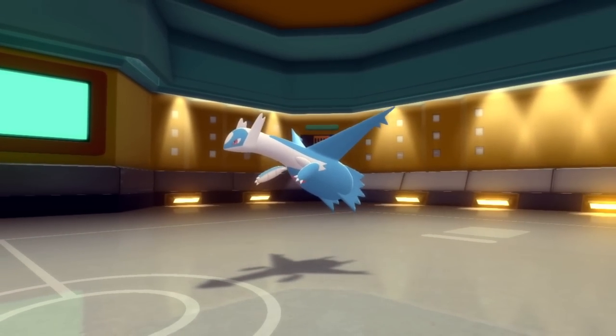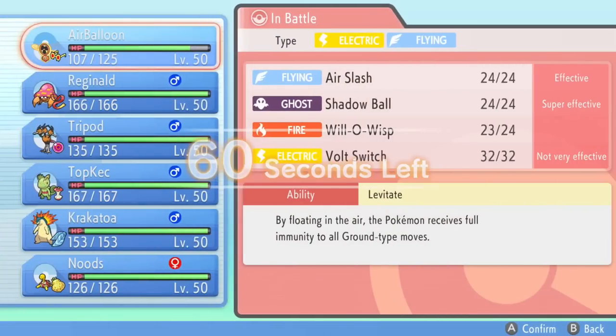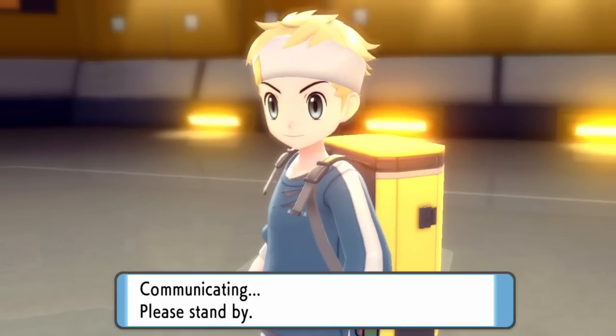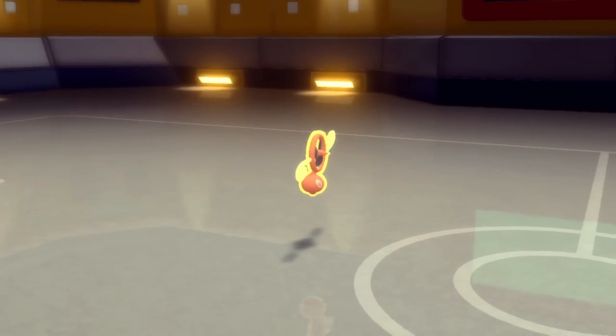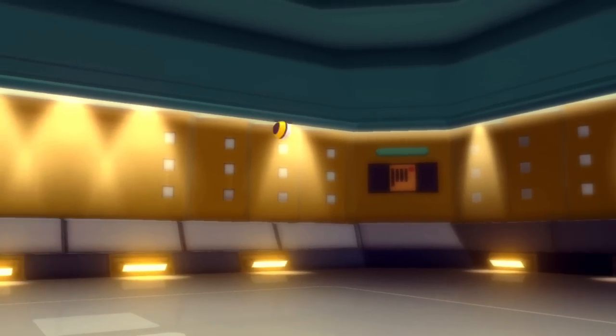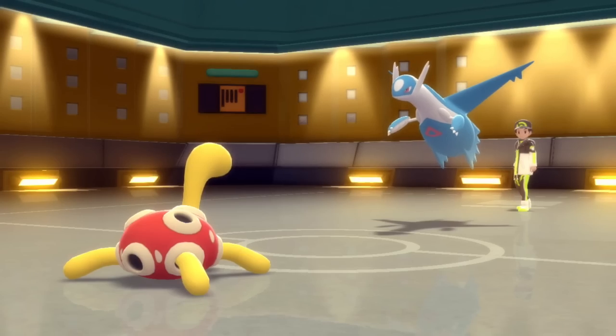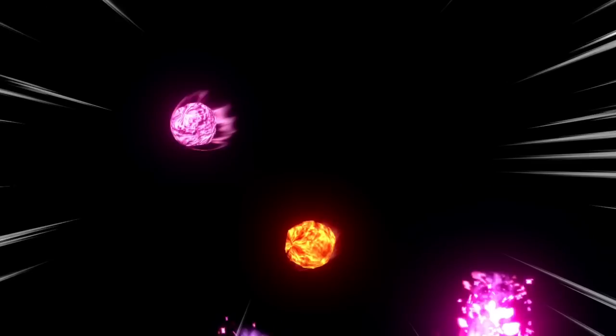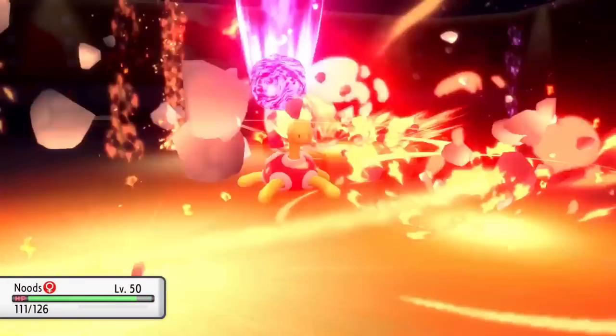Unfortunately this Rotom is actually Choice Specs, so I changed up the items. I decided I want to rock Specs, but now I'm locked into Will-O-Wisp, and that's not going to get me too far as they bring in a Latios. Everybody knows how scary Latios is — this thing can definitely poke some holes in my team, and the worst part is they also have a Latias in the back.